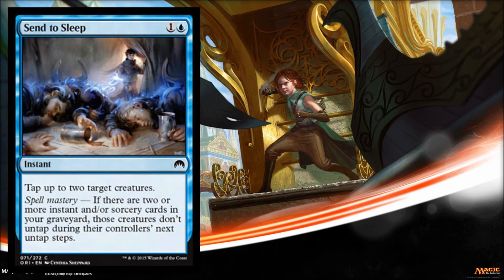Next is Send to Sleep, and I really like this card. It's a common, so you're going to see a lot of these floating around. It only costs two to tap two target creatures, and on top of that it has spell mastery — so if you have two or more instants or sorceries already in your graveyard, those creatures don't untap during their next untap step, and that can be devastating. It can simply win you games at the right time. And it's at instant speed. This is a really strong combat trick for blue.